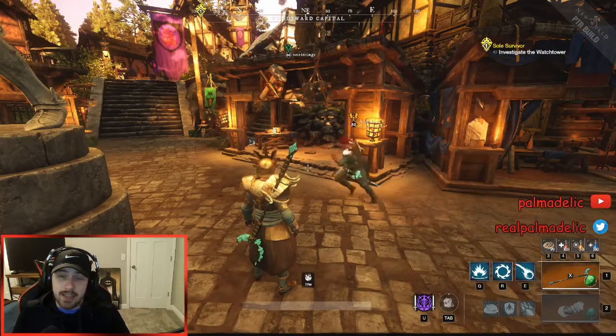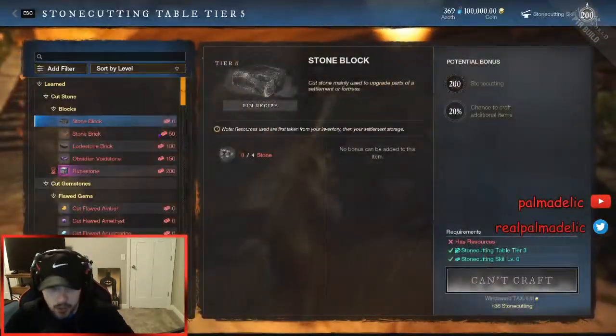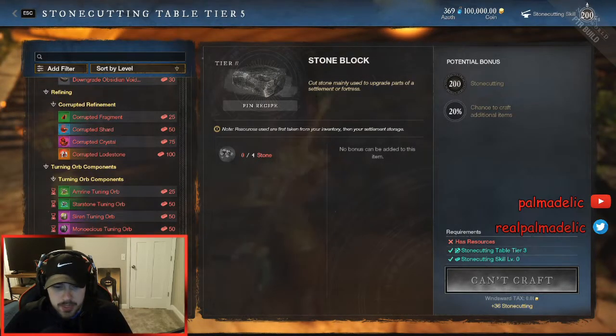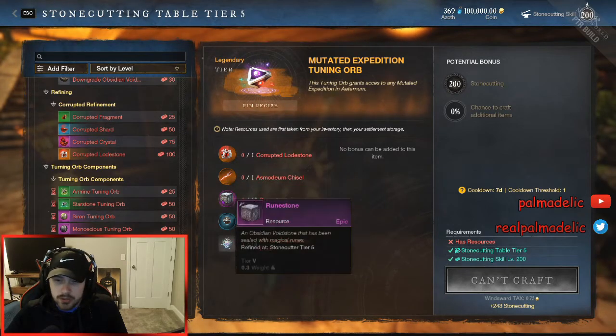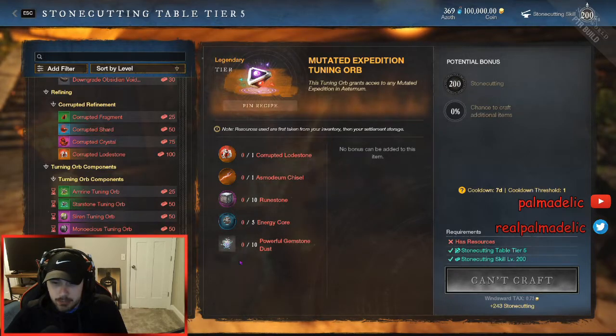There are two ways to go about getting the mutated orbs. One is going to be to craft them at the stone cutting table. We'll go down to the mutated expedition tuning orb. It's really not too bad in terms of crafting these. You only need one corrupted lodestone, one chisel, 10 runestones, five energy cores, and the kind of crazy resource they've thrown in there is the powerful gemstone dust.